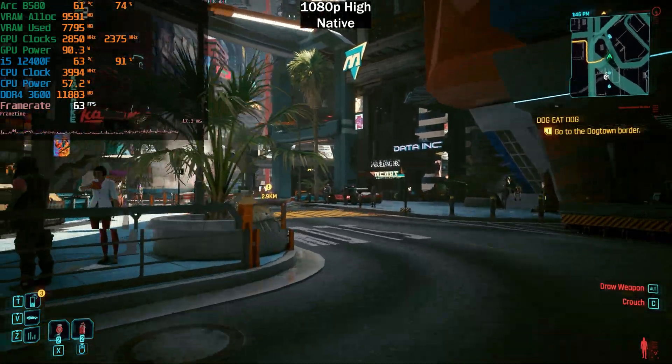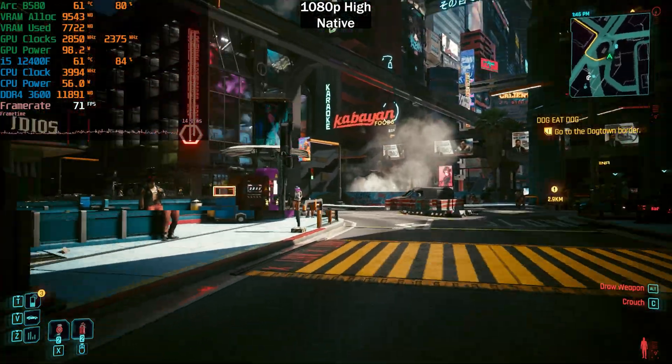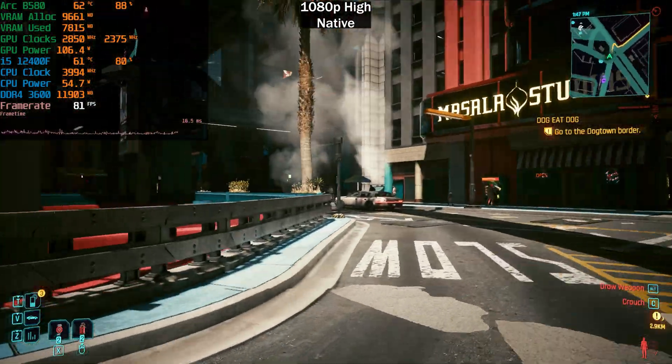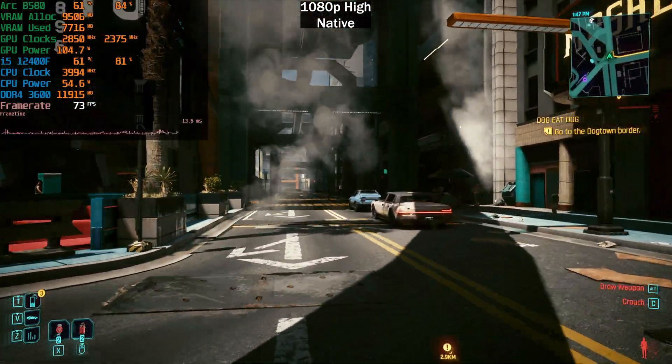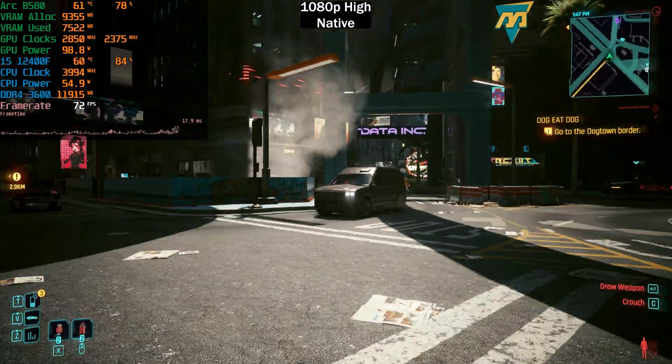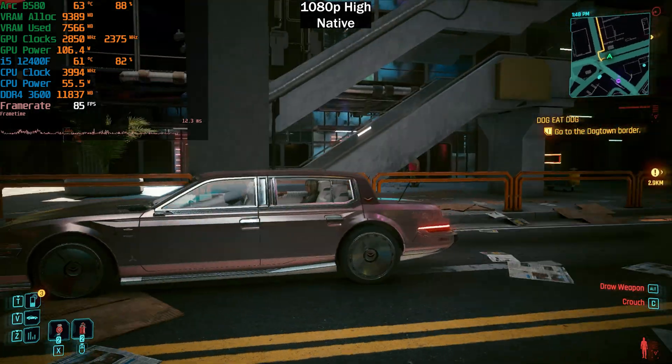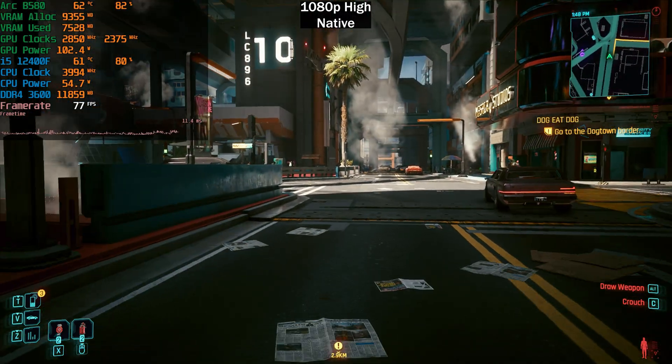Here we are with Cyberpunk 2077 on the Intel Arc B580. All specs are on the top left, but in case you can't read that: it's a B580 paired with an i5-12400F CPU, and that is paired with DDR4 3600 MT/s CL18 memory.